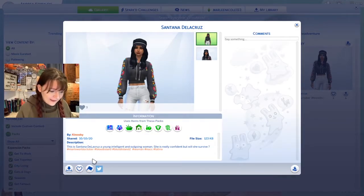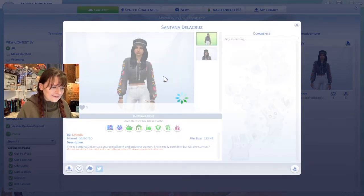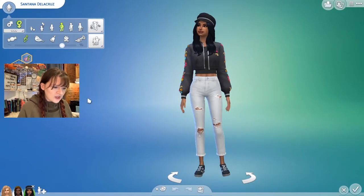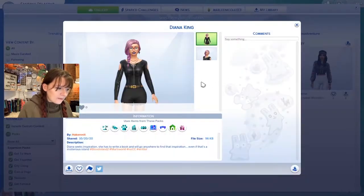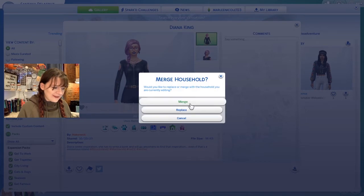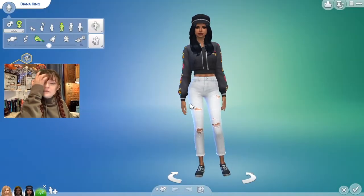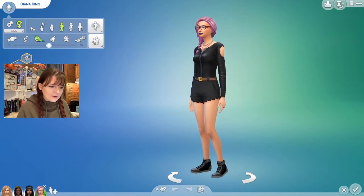We have a sim by Kenobi — this is Santana de la Cruz, a young intelligent outgoing woman. She is really confident but will she survive? She looks like she's in it to win it, and she is outgoing, self-assured, and a genius. Our next sim is from Hankernit — Diana King seeks inspiration, has to write a book, and will go anywhere to find it, even a mysterious island. Diana's traits are creative, loner, and self-assured.